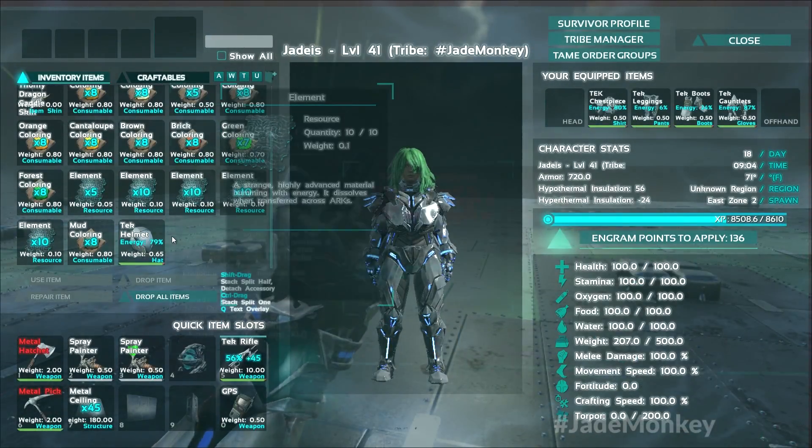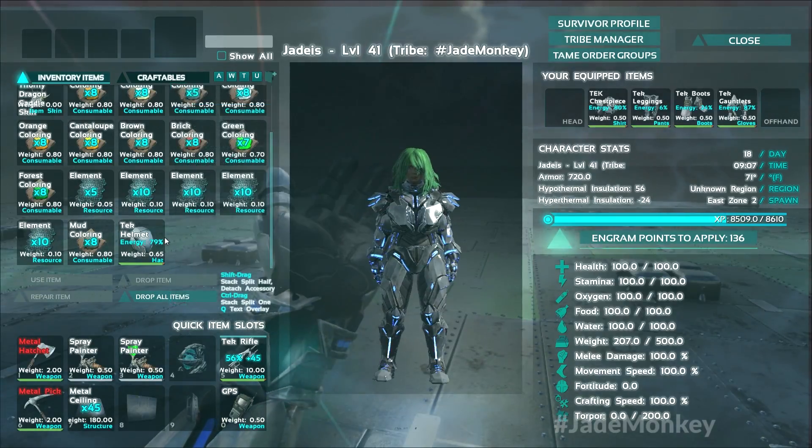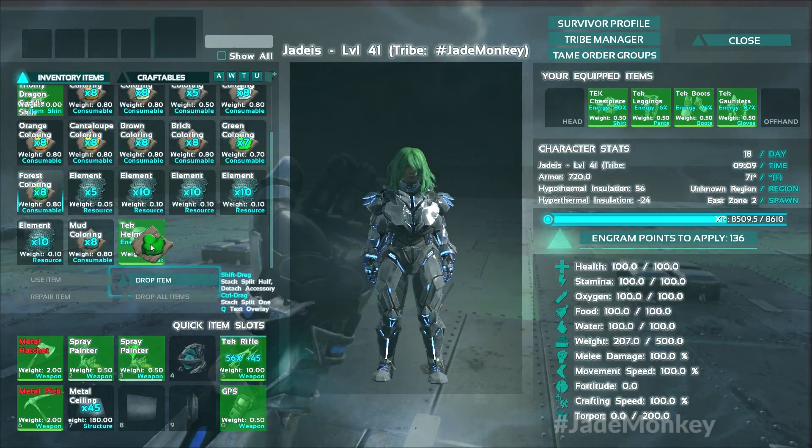Customization is great. You can also dye these little LEDs, these little streaks of light, which is pretty awesome. Let's give it a jade kind of color.